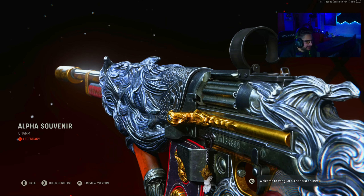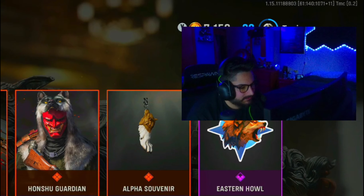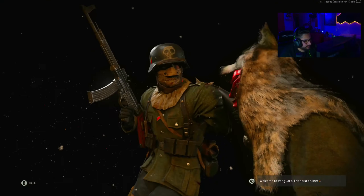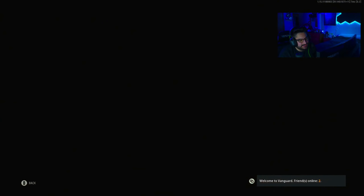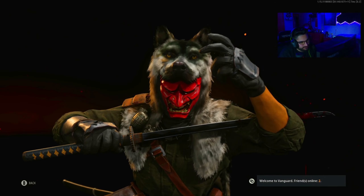Alpha souvenir — Jesus. Weapon charm. Eastern howl sticker. Un-sheathing — it's like the calling card. Alpha wolf emblem. Caught by surprise — that's a finishing move. Then you got an MVP highlight: precision incision. Damn.